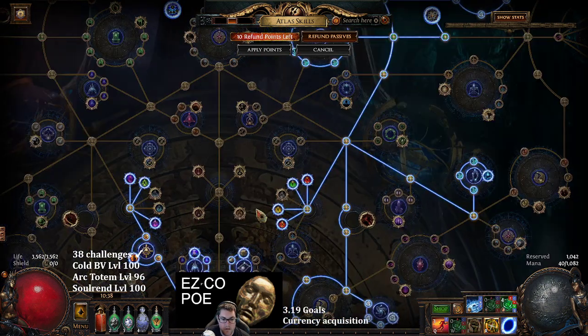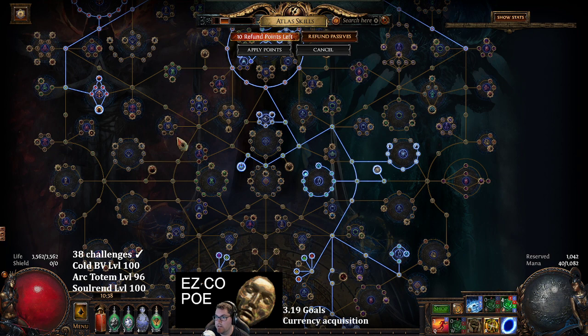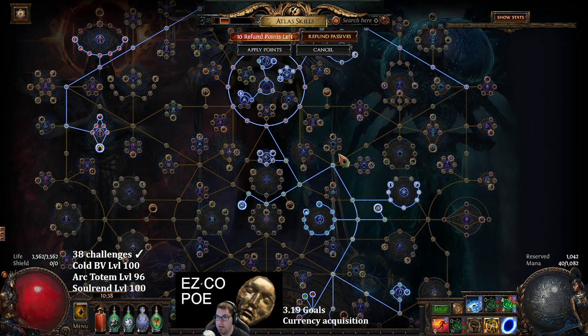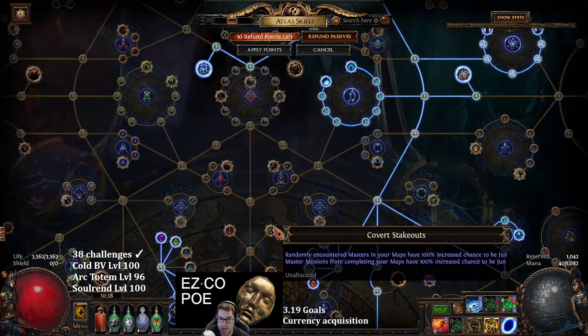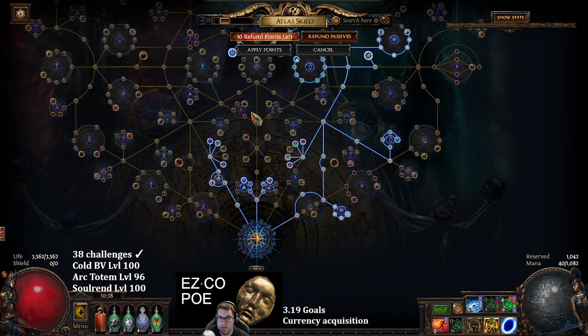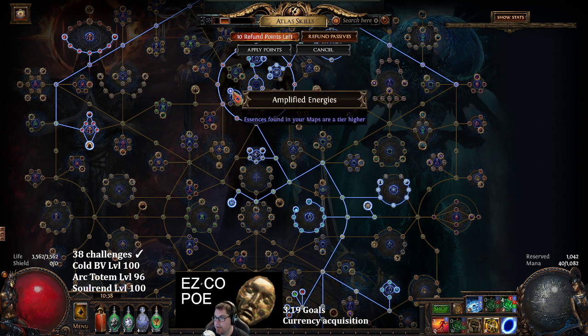This strategy is going to focus on ambush, a little bit of essence, searing exarch, harvest, expedition, and the Mire tablet which is the league mechanic. With the atlas tree, you're guaranteed a strong box and an essence, and essences will be one tier higher with amplified energies.